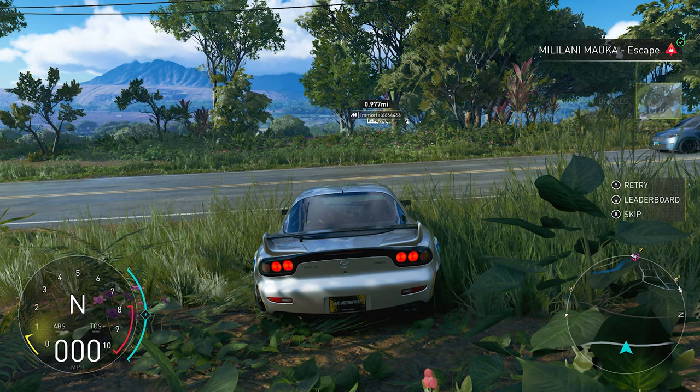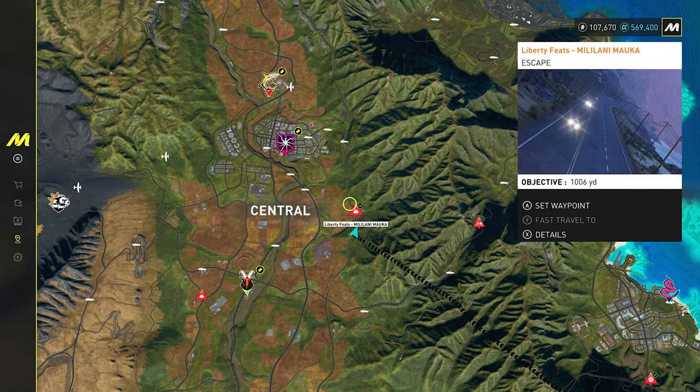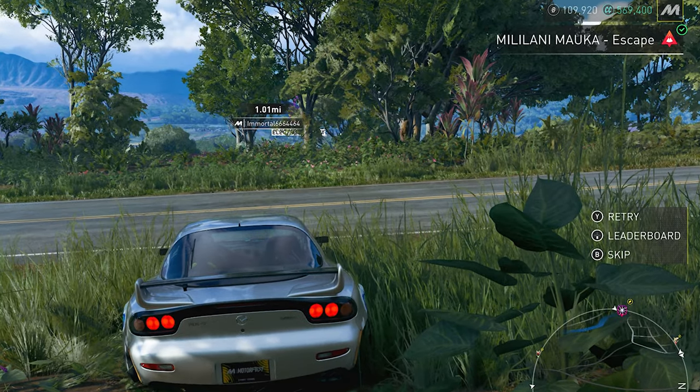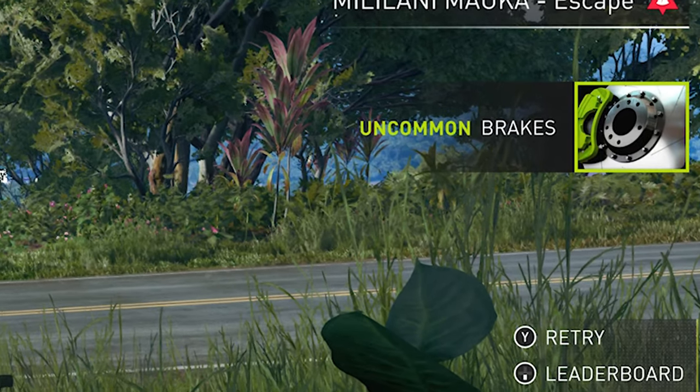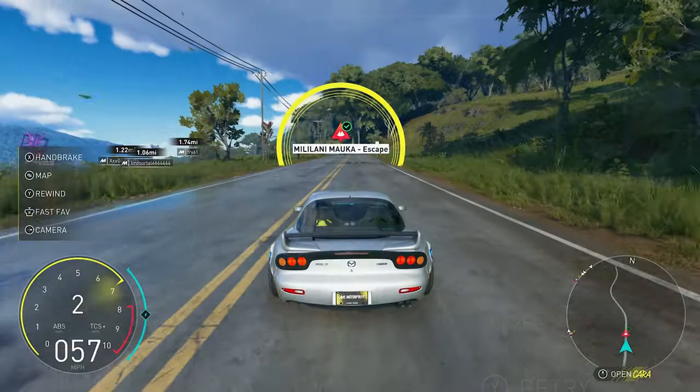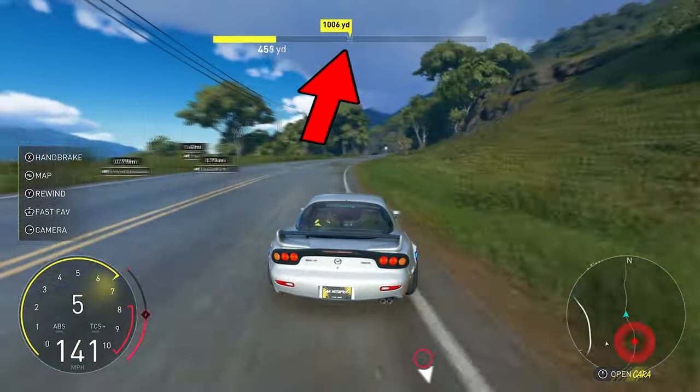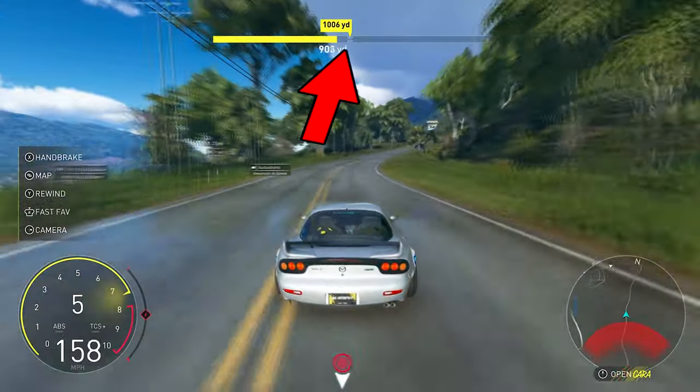To get car parts fast, you will need to go to an escape feat that you feel is easy for you to complete. Every time you complete an escape feat, you will be rewarded with a few car parts. To farm this, start the escape feat and drive until you complete the target goal shown at the top of your screen.